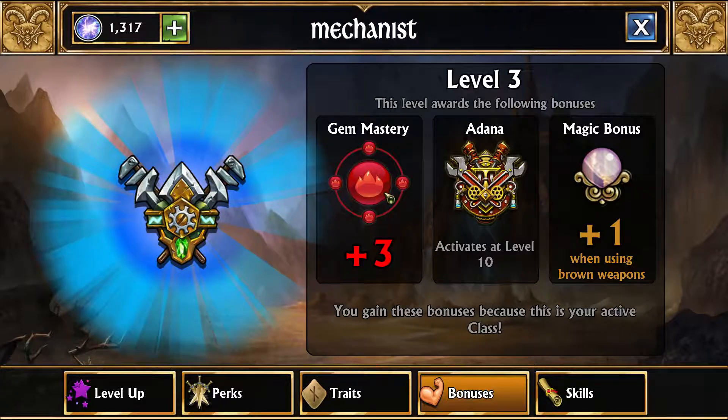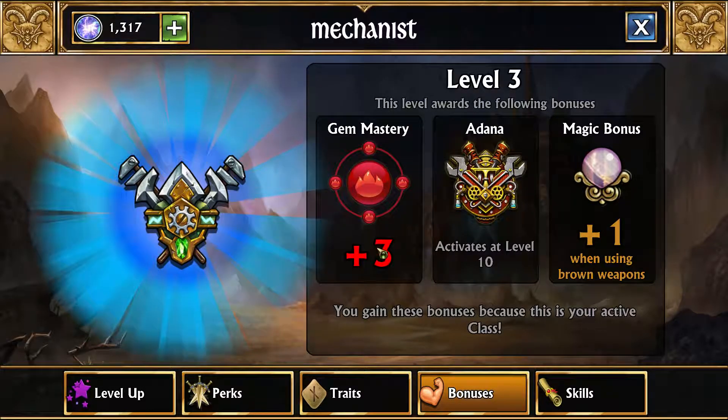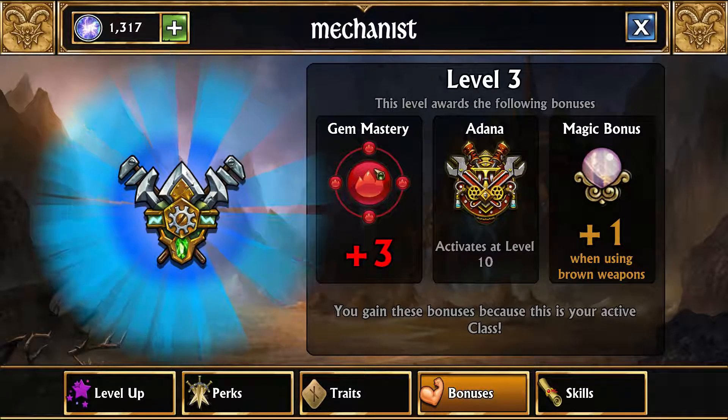Every single class gets a gem mastery. Every single time you level it — we're level 3 — you get an extra to whatever bonus it is. For the Mechanist class it is red, so that will increase your surge chance. Just to note, this gem mastery works even if the hero is not in your team.